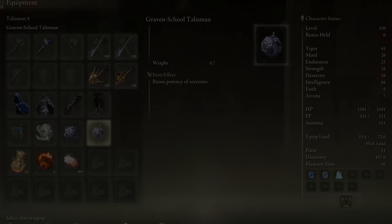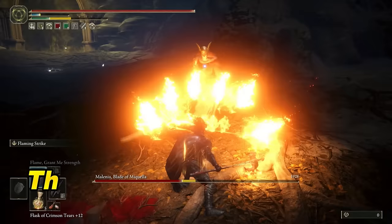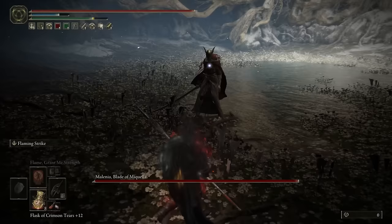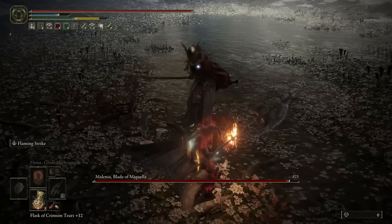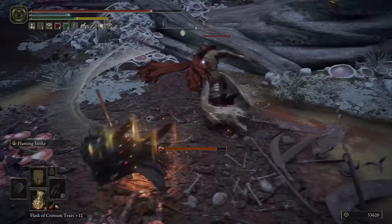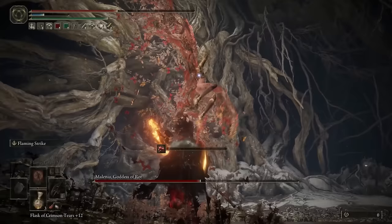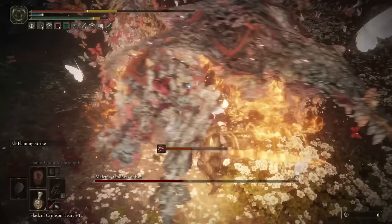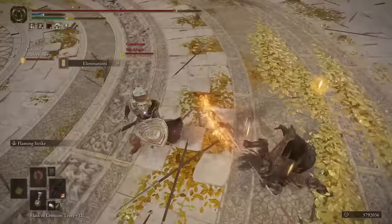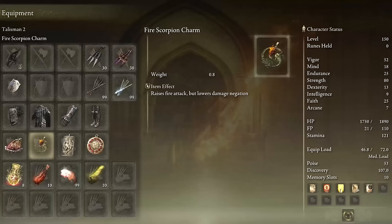A simple full cosplay build that is actually viable and optimized — full Night's Cavalry gear with the Night's Cavalry Glaive. The Night's Cavalry Glaive is the strongest wielder of the flaming strike ash of war. The glaive has an S tier strength scaling, and flaming strike is a bullet type weapon art which scales with strength — the actual flames from the weapon art scale with your strength level. Having a full level 80 strength will make the setup very strong. Long range, wide reach, and heavy poise damage — very effective against smaller enemies who stagger. This is an actually viable cosplay build and you really only need a high strength level. Shard of Alexander and fire scorpion charm.